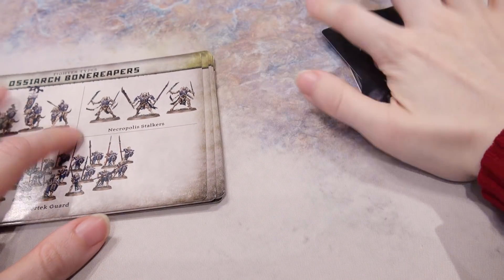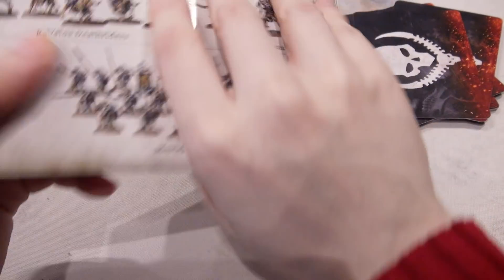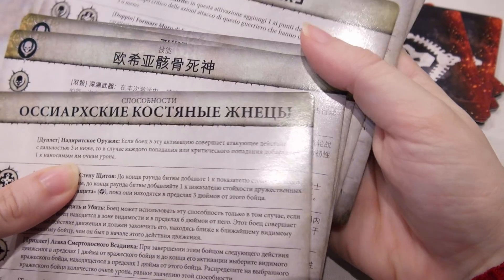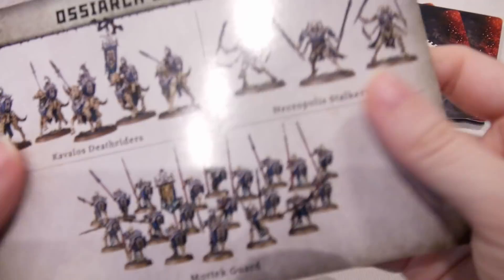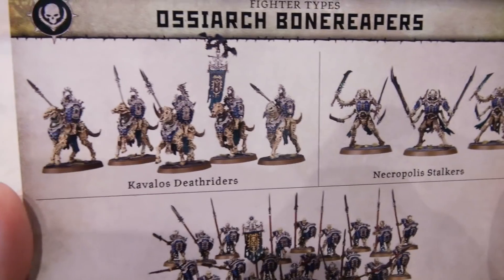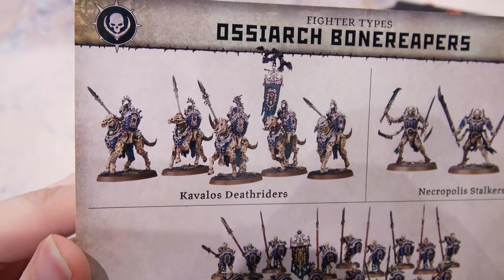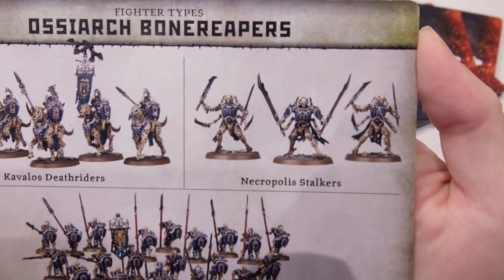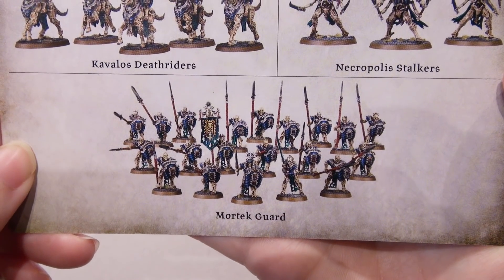Alright, who do we have? So these are our ability cards in the various different languages. We have Cavalos Deathriders with the Spears, we've got Necropolis Stalkers, and we've got Mortek Guard.